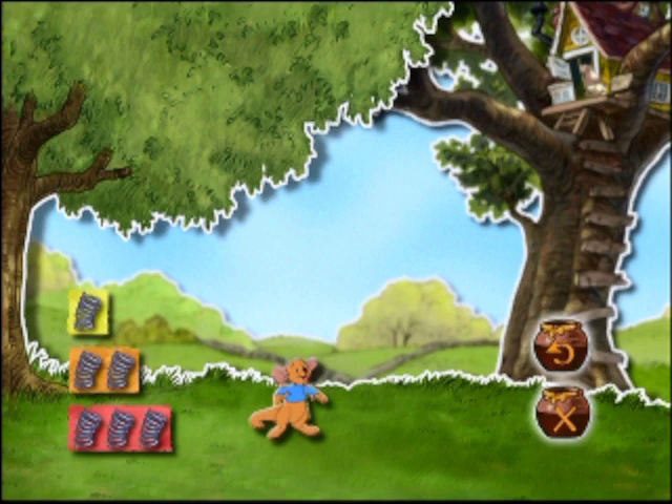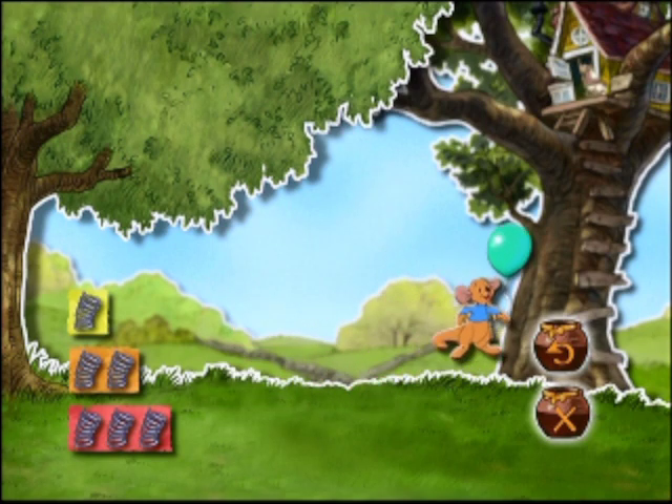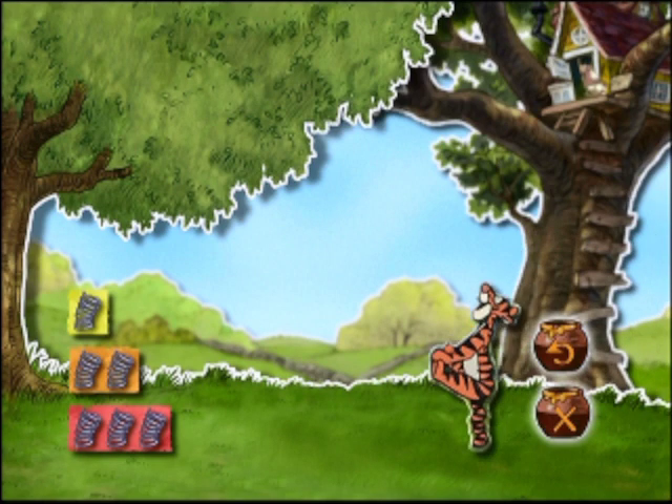Oh, da fliegt noch ein Ballon. Hilf Ruh, den Ballon zu schnappen, indem du die nötige Menge Sprungfedern auswählst und dann Enter drückst. Perfekt! Du hast Ruh genau den richtigen Schwung verpasst, um Eules Ballon wieder einzufangen.